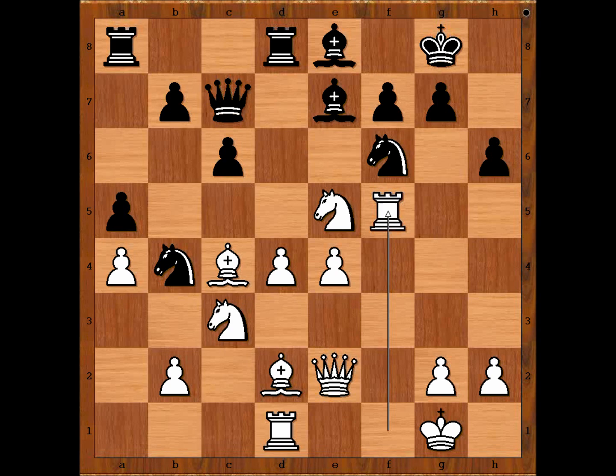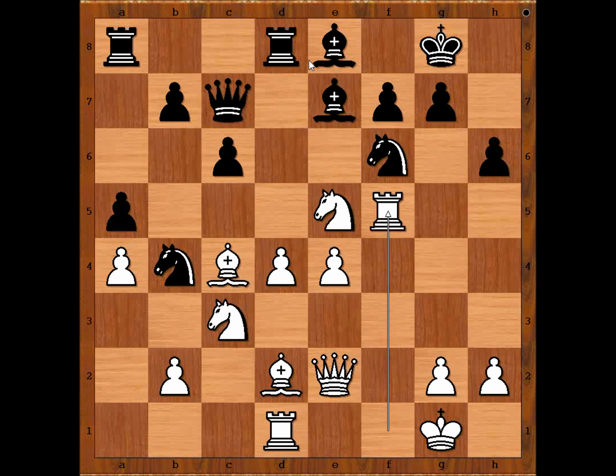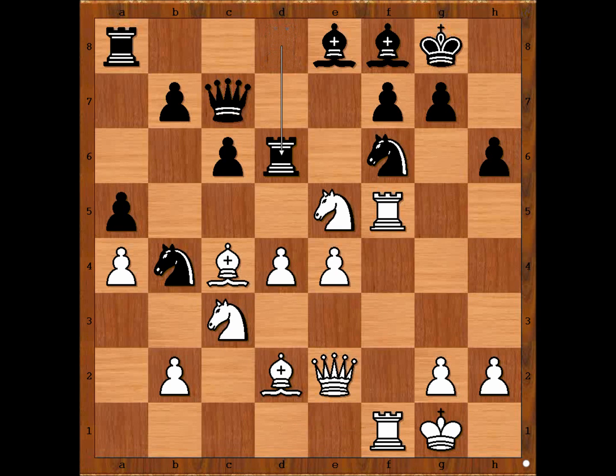Mitchell was lacking confidence and played bishop to f8. The best move was rook takes on d4, and after rook from d to f1, bishop to d6, and if now the exchange sacrifice — bishop takes on e5 — black is fighting back. Instead, after bishop to f8 and rook from d to f1, the exchange sacrifice is on the menu. Rook to d6 protecting the knight on f6, knight to g4.